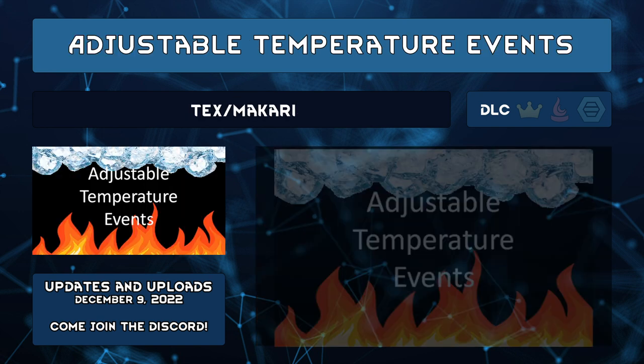Adjustable Temperature Events by Text Slash Makari adds settings to change heatwave and cold snap temperature ranges. Heatwaves normally increase temperature from 10 to 20 degrees Celsius, but you could set it from 0 to 50 degrees Celsius. Cold snaps can be similarly adjusted to negative 50 to 0 degrees Celsius — this is for you if vanilla extreme temperatures just aren't enough.